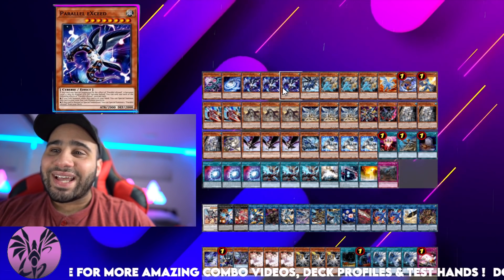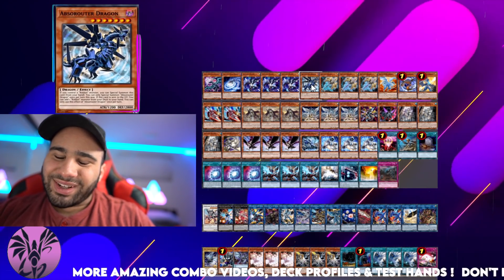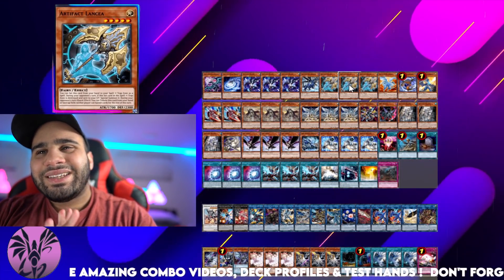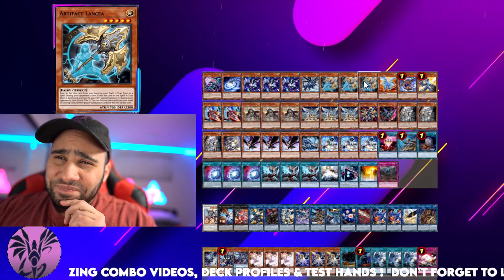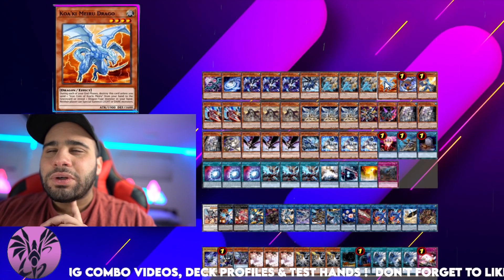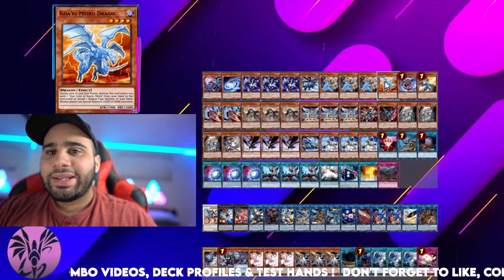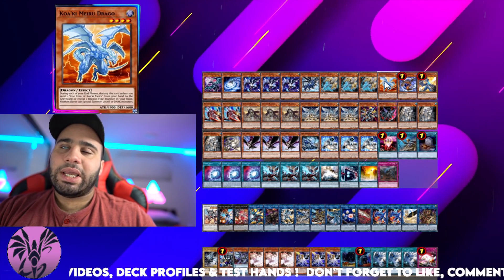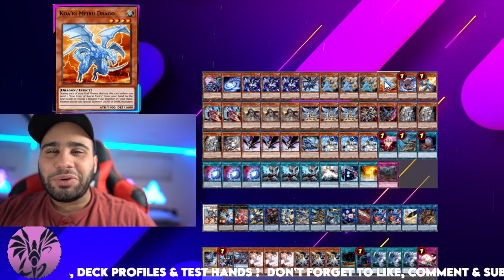This deck has a bunch of plays at its disposal. Absol Router Dragon — you only need one. We're not talking about 60-card Dragon Link, so this is very respectable. Artifact Lancia — I've said I didn't really like Lancia in the main deck anymore, so I don't actually think this is too great. Kwakimeru Drago — would I play this in the main deck or the side deck? To be fair, it is still pretty good against Eldritch — it's actually so broken against Eldritch. Keep Drago in the main deck. It's okay.